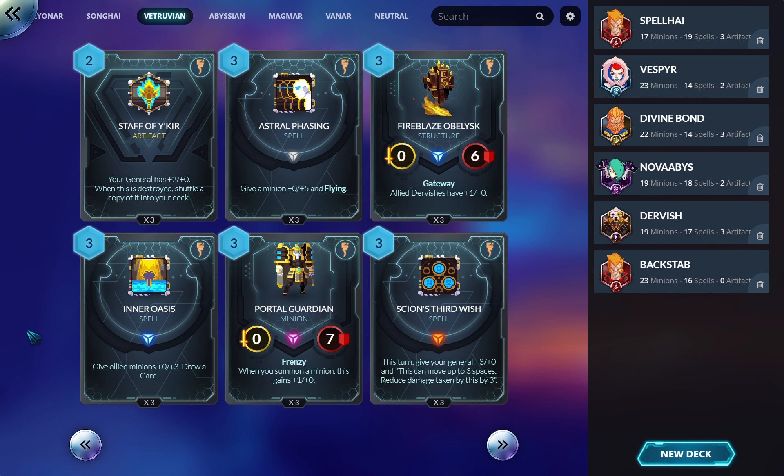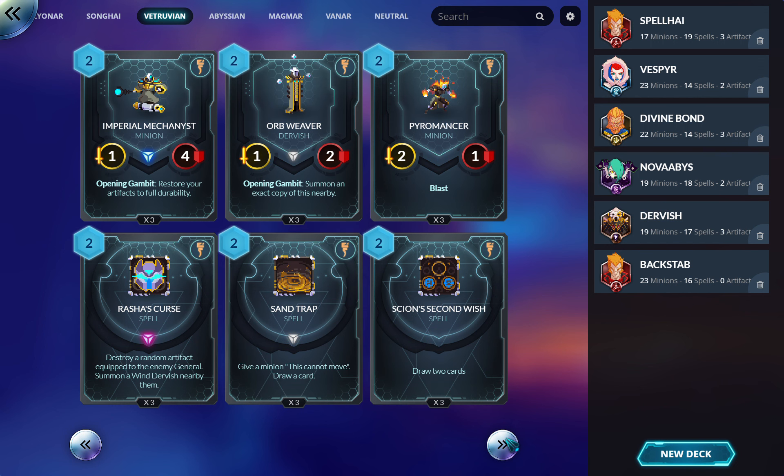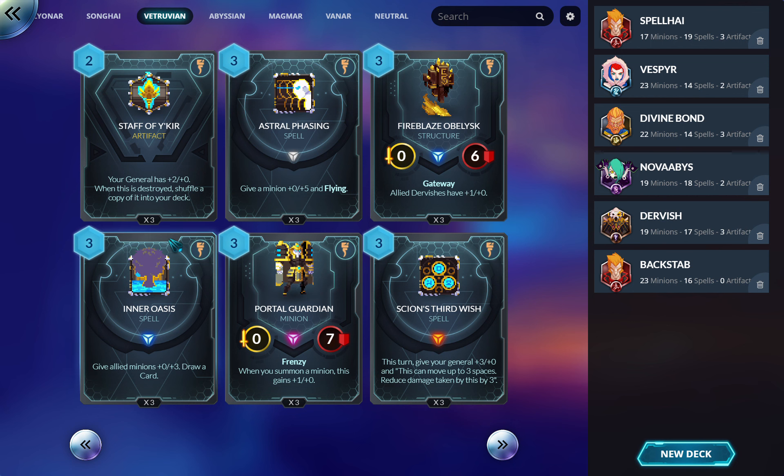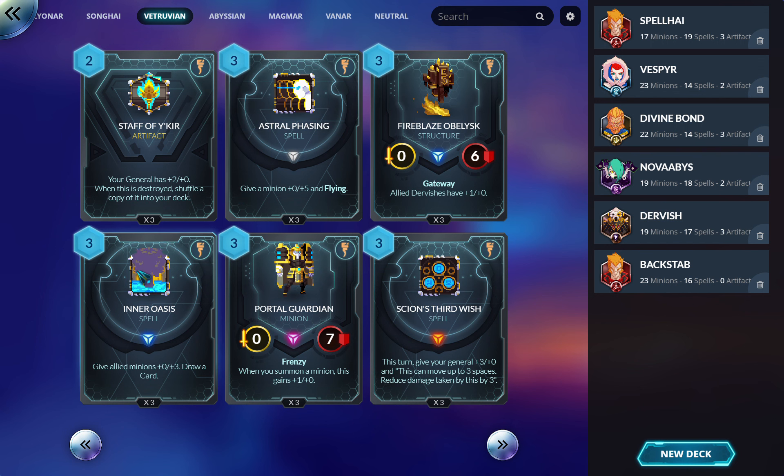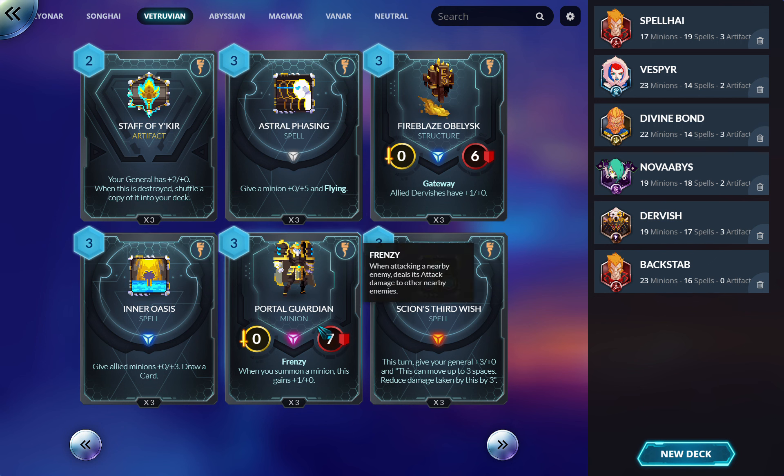Inner Oasis — give allied minions zero/plus three and draw a card. Three mana is a lot for this effect. It's probably quite good against Songhai since they struggle to remove things, and potentially good against Lyonar in certain cases. I'd feel a little mixed on it — maybe in a zoo deck. Vitruvian tends to lean on neutrals a lot because they have great spells but fewer creatures in the core set.